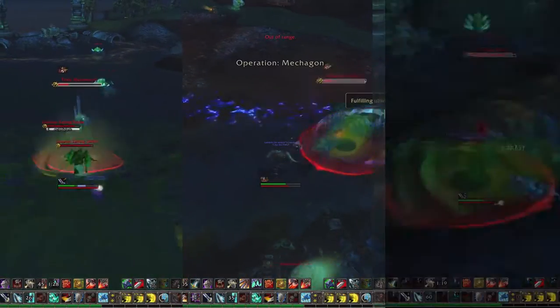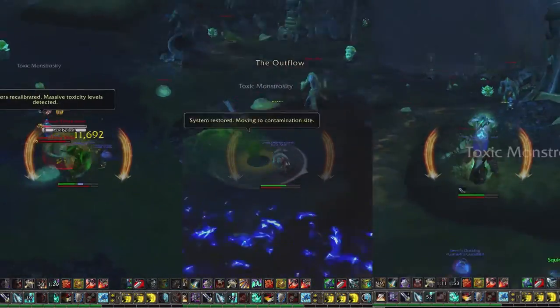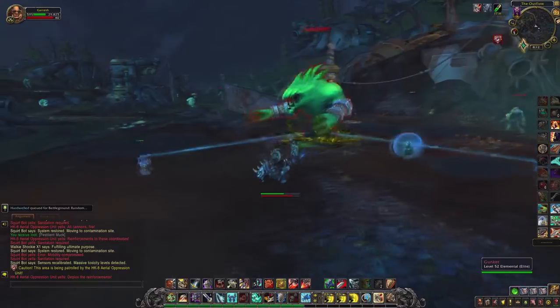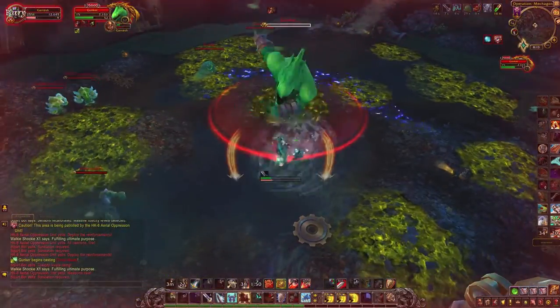To summon the boss Gunker, you have to kill the 3 big slimes in the area around him. During the fight, you want to stay around one of those little robots the entire fight. Otherwise, you get slimed and you just die.